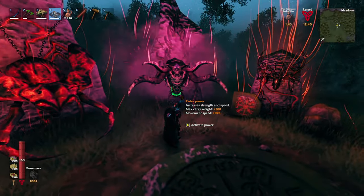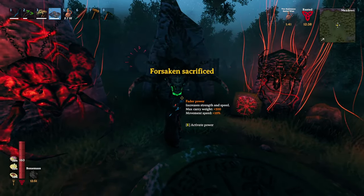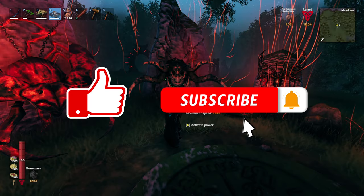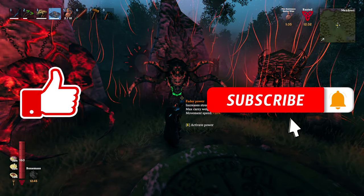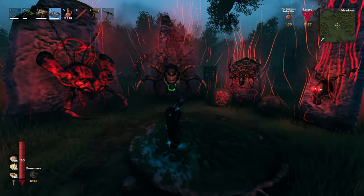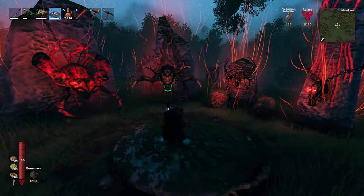The new forsaken power increases your carry weight by 300 and speed by 10%. And with all that, we've covered every aspect of the new Ashlands boss. If you found this video helpful, it would be greatly appreciated if you could hit the like and subscribe buttons, as it will help others find this video. Be sure to leave a comment with any strategies you've found to make this fight easier. Happy gaming, and don't become cannon fodder.